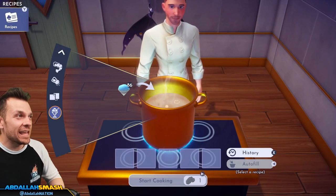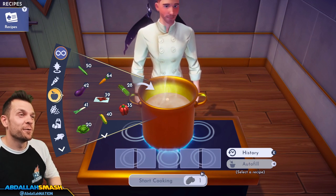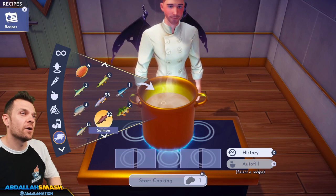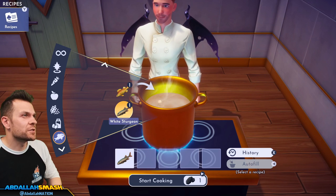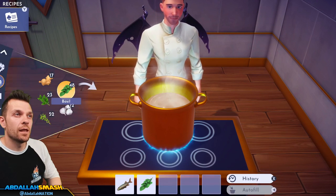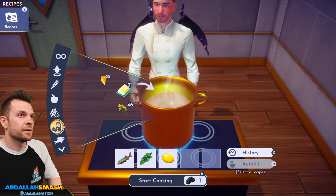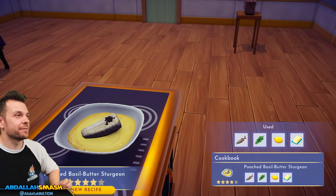Next up is the poached basil-buttered sturgeon — a rare spawn, only found in the Frosted Heights. It's going to be white sturgeon, basil, lemon, and butter. Poached basil-buttered sturgeon — this better be good!